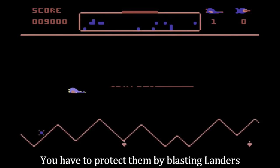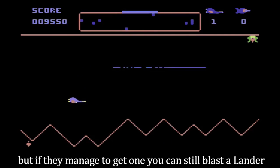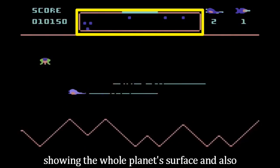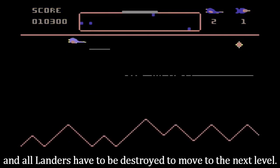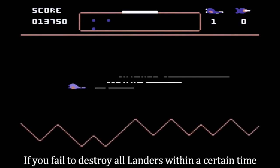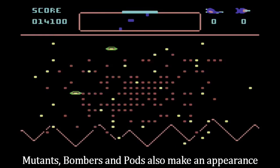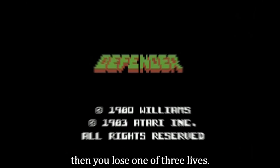You have to protect them by blasting landers before they can pick up a human, but if they manage to get one you can still blast a lander and catch the falling human — but be careful not to shoot them. Above the main playing area is a radar showing the whole planet's surface and the position of all the landers, and all landers have to be destroyed to move to the next level. If you fail to destroy all landers within a certain time, then betas arrive and are indestructible and cannot be outrun either. Mutants, bombers and pods also make an appearance, and if you are hit by any alien or their weapons, then you lose one of three lives.